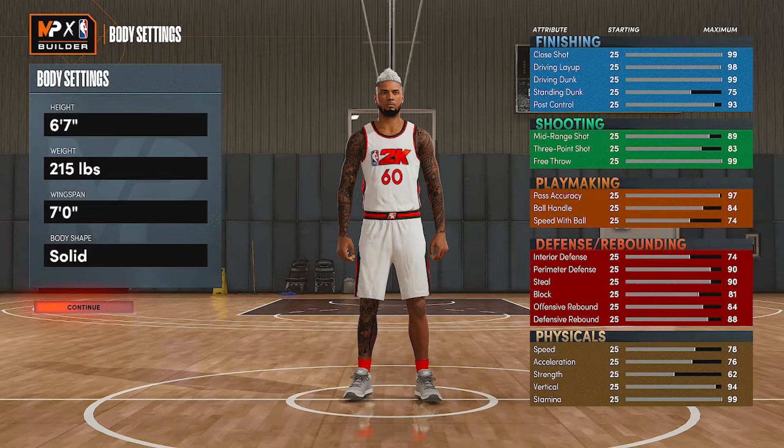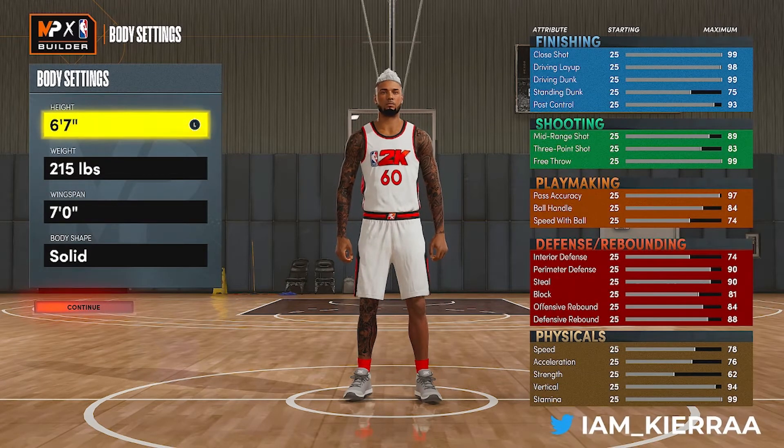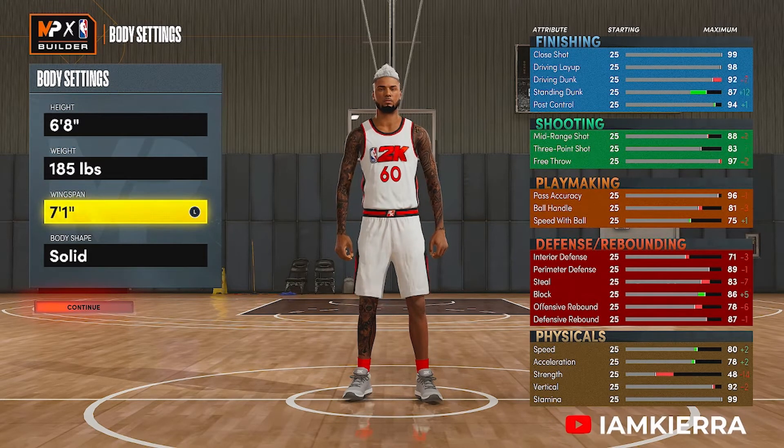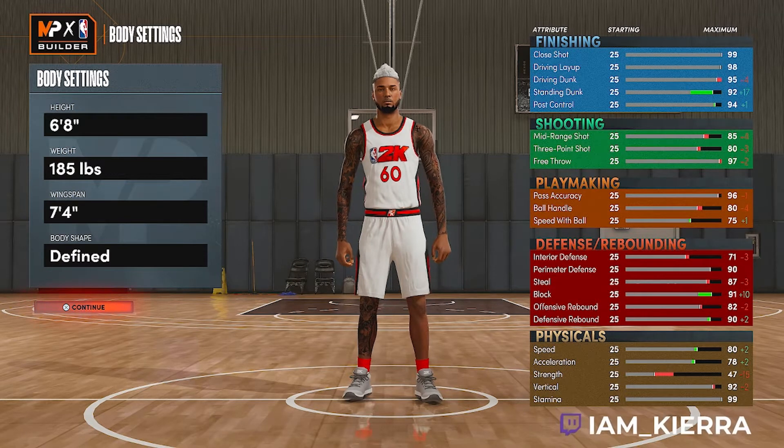For your height you're going to go six foot eight, your weight you're going to go 185 pounds, and your wingspan you're going to go seven foot four. Body shape doesn't matter — you can go with whatever you like.